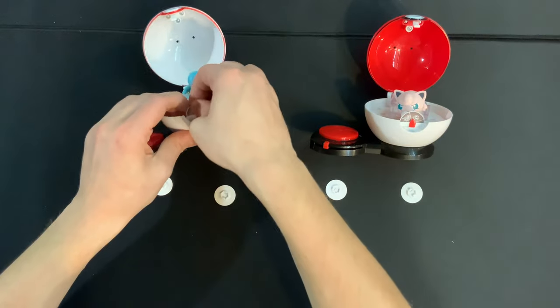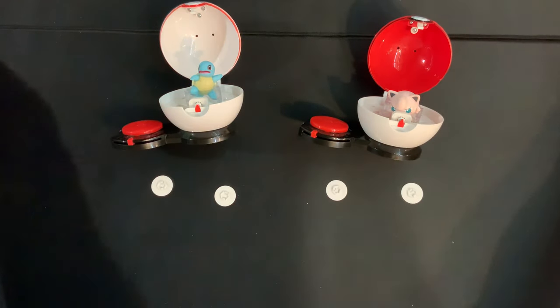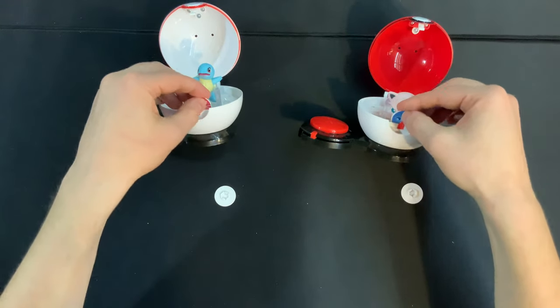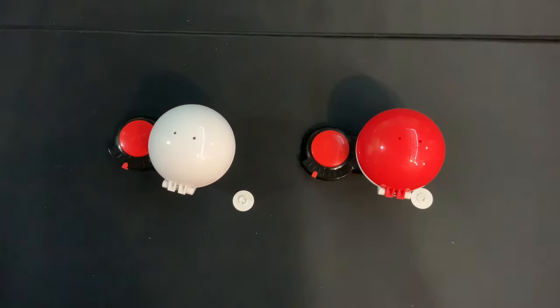To move on to the next turn, you actually pop out the action discs and set them off to the side. You will not be able to use these for the rest of the round, so set those off where you're not going to use them. Then both players are going to load in another one secretly and do the exact same thing again — closing your Pokeballs, rotating them both, and having another battle.